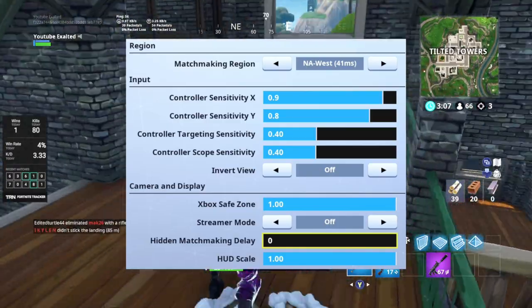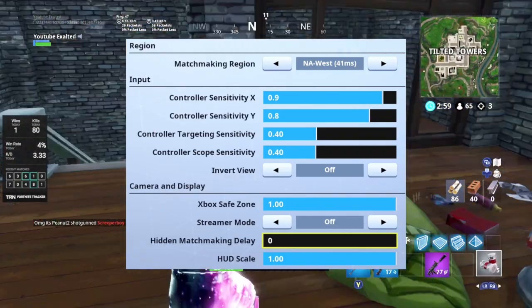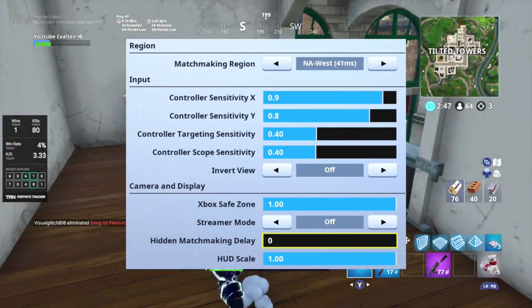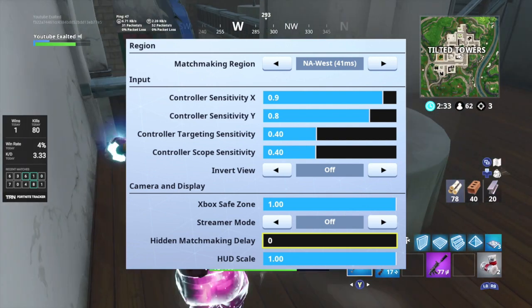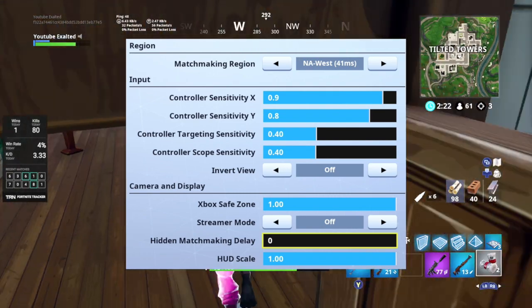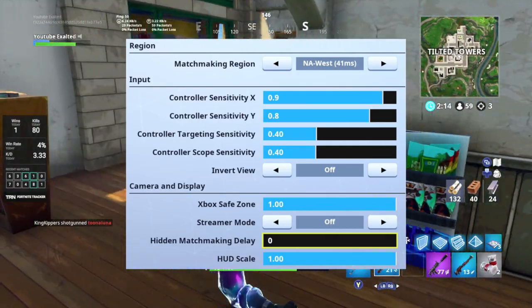Controller sensitivity is personal preference. I like 9.8 because it allows me to build as quickly as I desire. Players have been really good builders in Season 5, and I can't imagine how much better they'll become in Season 6, so high sensitivity for building is very crucial. For my targeting and scope ADS sensitivity, I have those very low because a high sensitivity to aim is very difficult — it's hard to hit your shots. It's a perfect middle ground so I can build effectively and shoot effectively on the lower sensitivity.